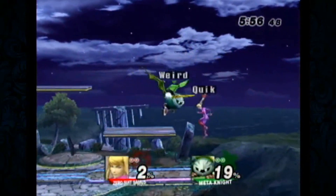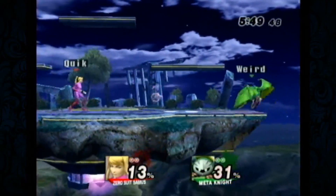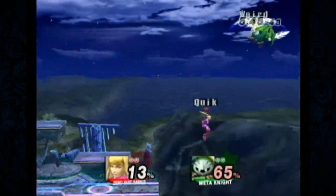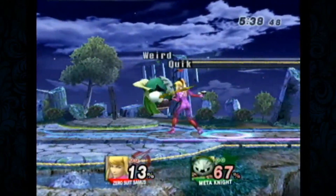A lot of the cute things with Zero Suit Samus is that she can use her upsmash and her up B as platform pressure on the stage. It's a disjointed hitbox. It's basically safe — that's what it comes down to. You can do the down B and then edge cancel it, and then get the back air.